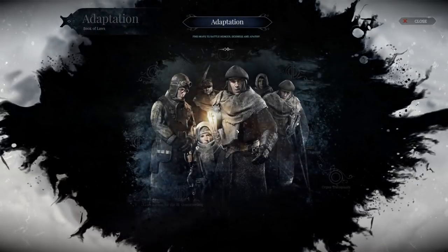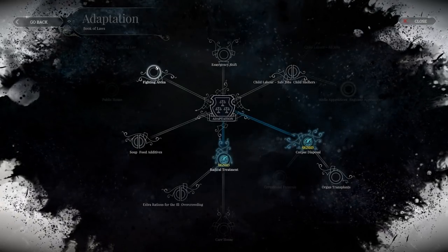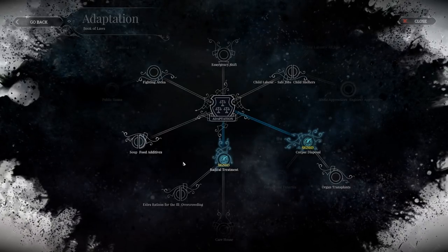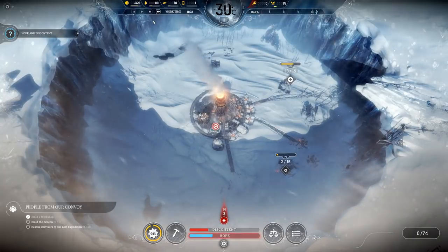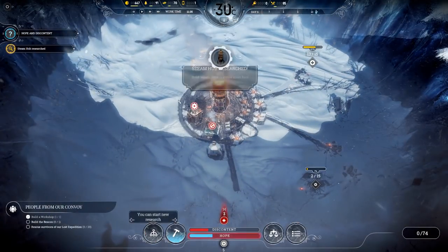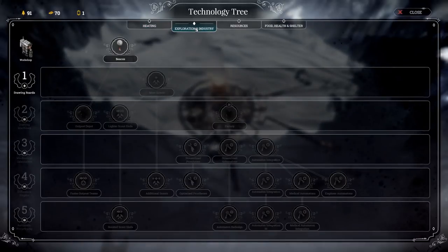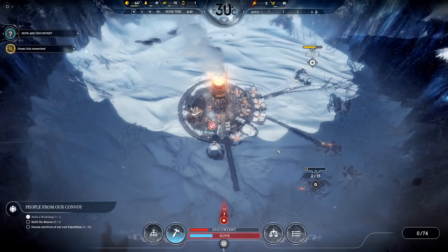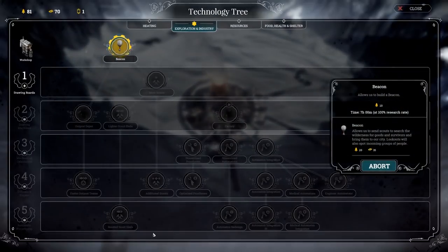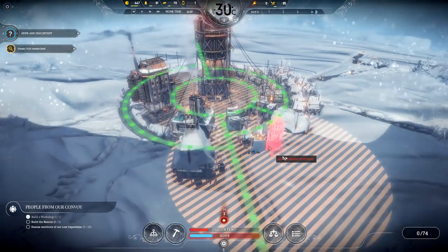Introduce new law — organ transplants, child labor, emergency shifts, fighting arena — actually I think we're okay right now in terms of laws. Steam hub researched! We need to start exploring, so we're going to research the beacon. And we are going to build a steam hub.